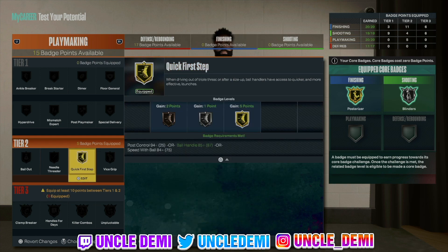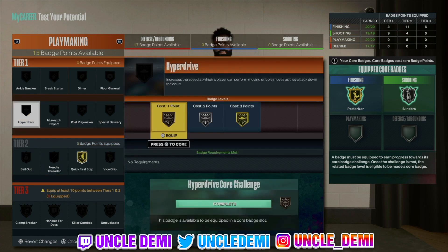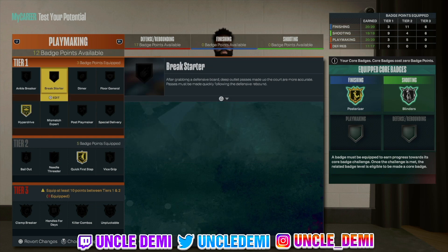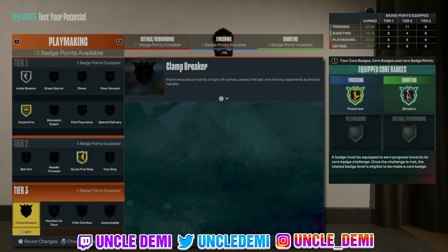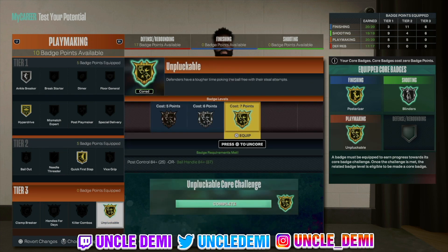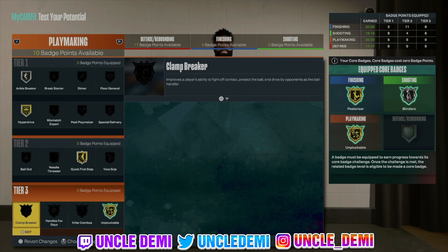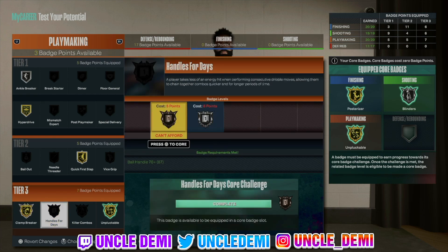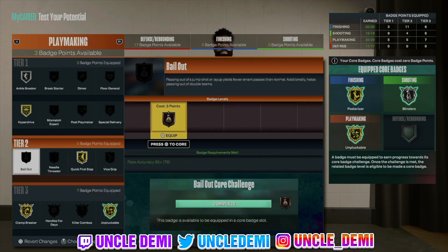Don't worry about adding any badges here — you want to add badges here though. You want to get your quick first step, you want to get your hyper drive — that's 8, 9, 10. I need 2 more, so let's go here. Down here remember you're going to have to add badges to get your clamp breaker. And you see right here you got to add 3 badges here to be able to get your handles for days. So at least 3 badges here to do that — keep that in mind.